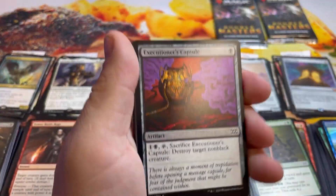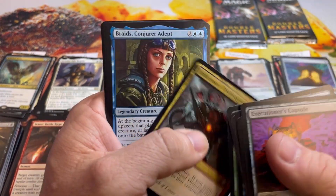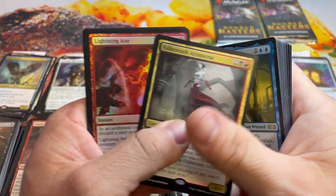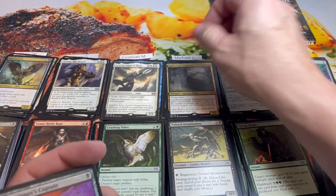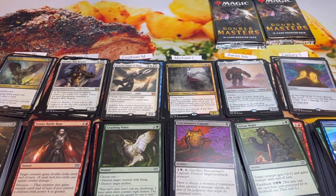Michael, you're up for your last pack. We definitely want to give away another booster box at 11,000 subscribers. Pack result: Braids, Braids, and a Falkenrath Aristocrat — that's an 8. Michael finishes at 21 total.